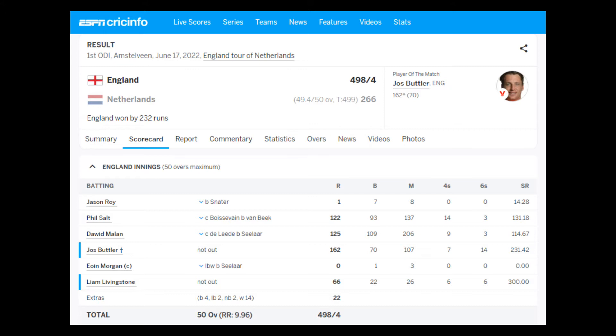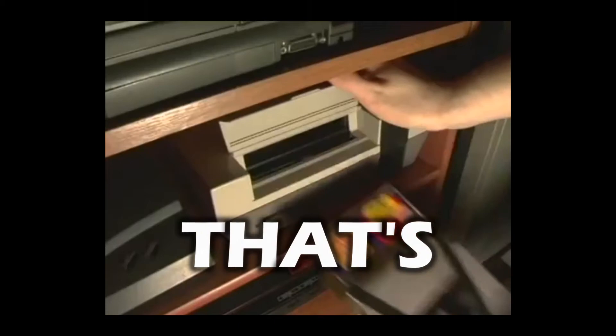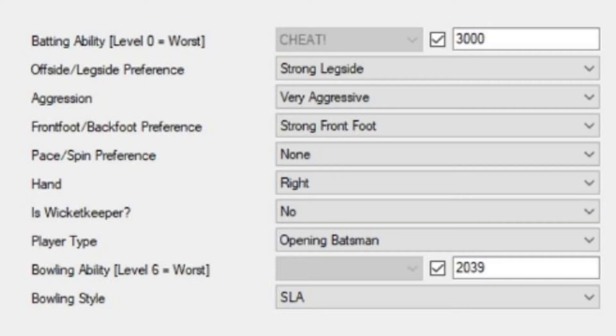We will try to beat the real-life England team's score of 498 runs from 50 overs achieved in June 2022. And how are we going to do this? We're going to cheat. We're going to use the third-party player editor and give our top six batters Super Batsman Skills.